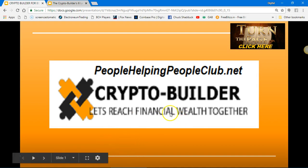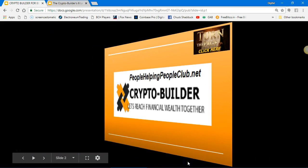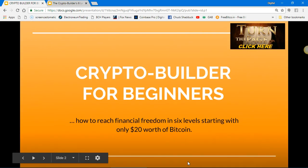People Helping People Club — income vehicle, crypto builder. Let's reach financial wealth together. Crypto Builder for beginners: how to reach financial freedom in six levels, starting with only $20 worth of Bitcoin.